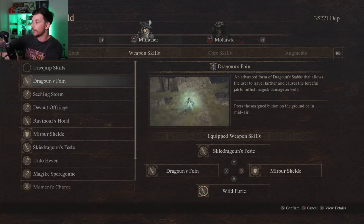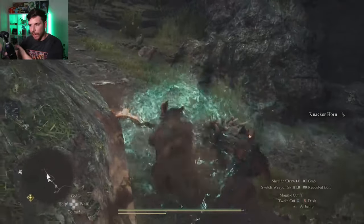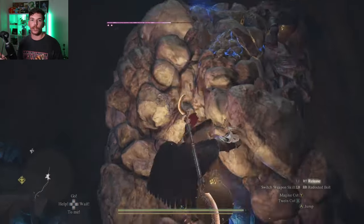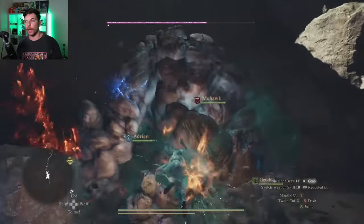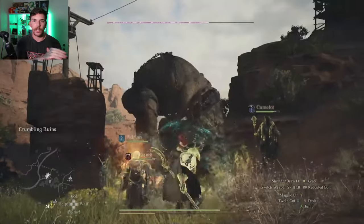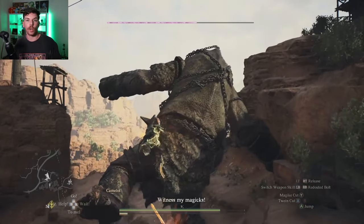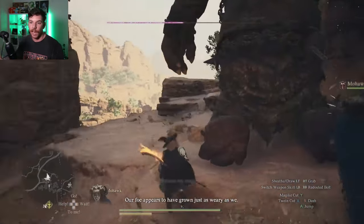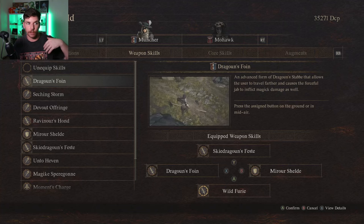The first one is Dragon's Foyn — a lunging, piercing attack that you can do at distance. This is a really good opener; you're just going to leap straight to the enemy and pierce them. It does pretty big stagger damage. You can do this while jumping and follow up with the magic cut button while in the air to pole vault down on the enemy. If a troll or enemy is starting to get those wobbles, aiming straight at their chest or head will most of the time knock them down. It's also not just offensive — you can aim in another direction and use it to dodge enemies' attacks.